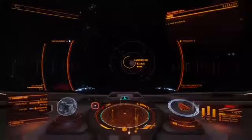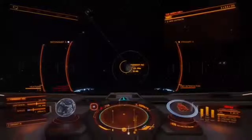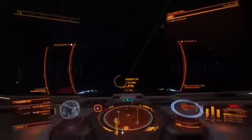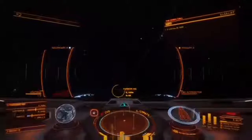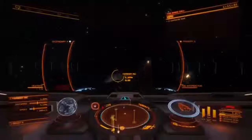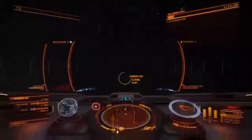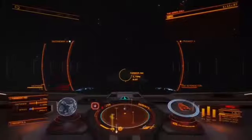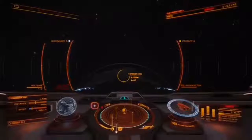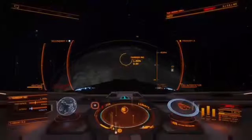So that's the first step: approach the planet not at speed. Then find the location that you wish to land on. Alright, Farseer's Inc. My ship is a bit busted up right now — I got into a bit of a dogfight, kind of went sideways. Anyway, it just looks all pretty.